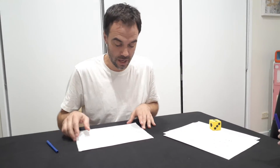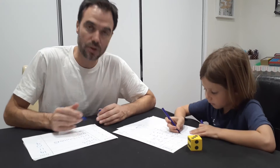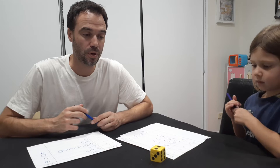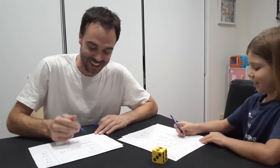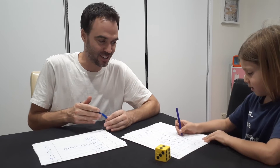We fast forwarded — we've played round four and we're on to the final round. So Nashie, do you want to roll the first turn of the final round? Obviously this is a really fantastic game for probability — working out the best time to stop, when you should keep going, when you should stop. It's also a really good game for addition. So we've both got zeros then.